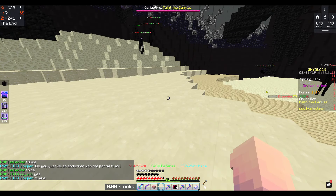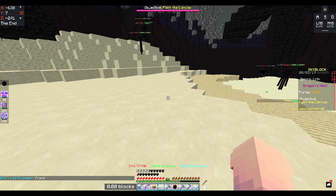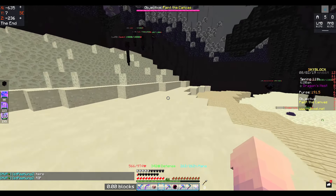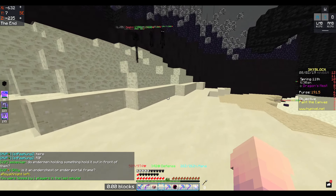If they spawn with an ender chest while holding it, you'll get enchanted eyes — or obsidian enchanted obsidian or endstone. If they spawn with an end portal frame, I think they give you crystals, though I'm not 100% sure.